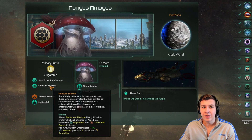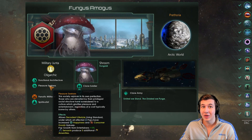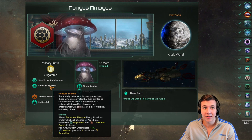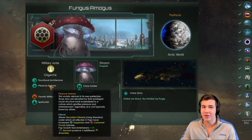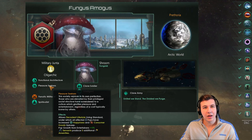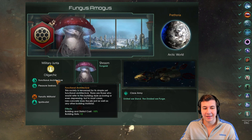The other bonuses applied to Pleasure Seekers aren't that great. You get plus 1% pop growth from entertainers, which is a joke and doesn't even apply to clone armies, and you also get plus 5 amenities from servants, which can come in handy but is generally applied to a species you just conquered. Otherwise, we're going with Functional Architecture.